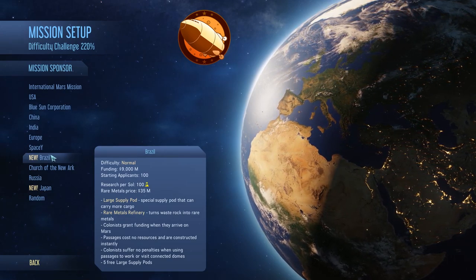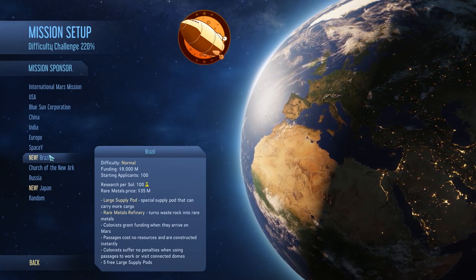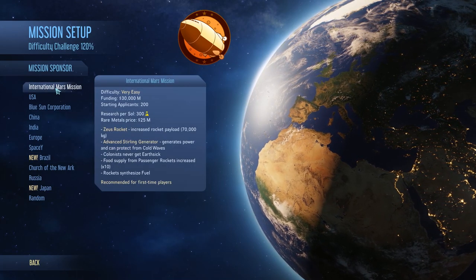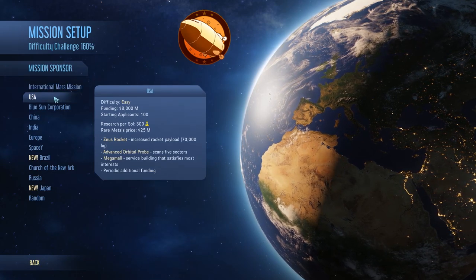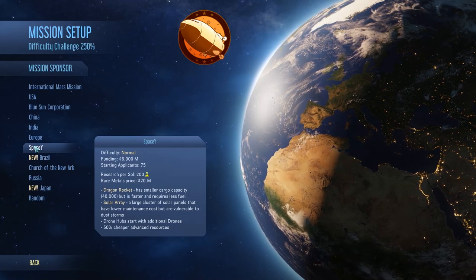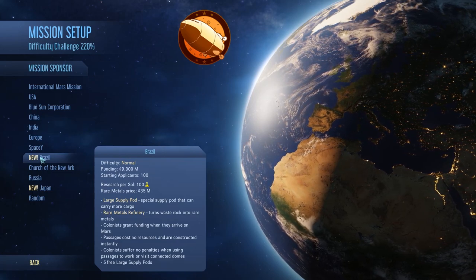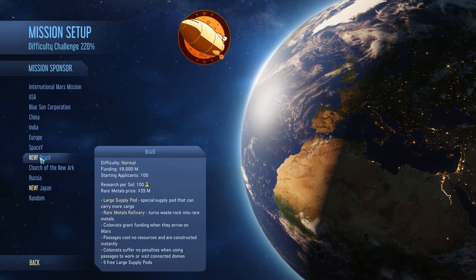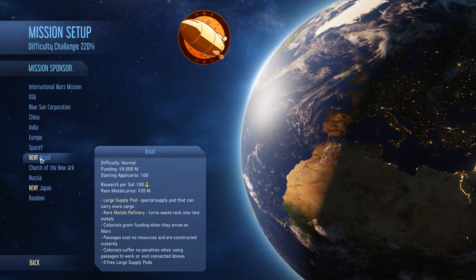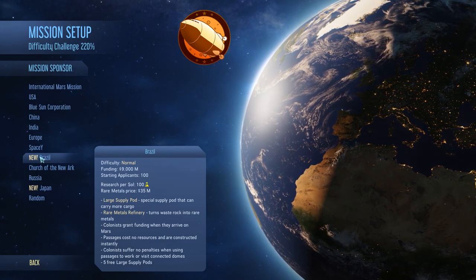You still only start with one rocket with Brazil, but having those large supply pods is a nice benefit. I think with the International Mars Mission you start with two rockets, which is good, and if you're the rocket engineer commander you get one extra rocket. But being Brazil with five free large supply pods is pretty good — by default they cost maybe 200 million dollars, which is significantly cheaper than the 3 million dollar price tag of a rocket.